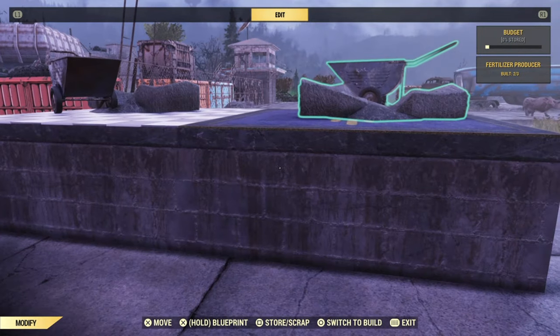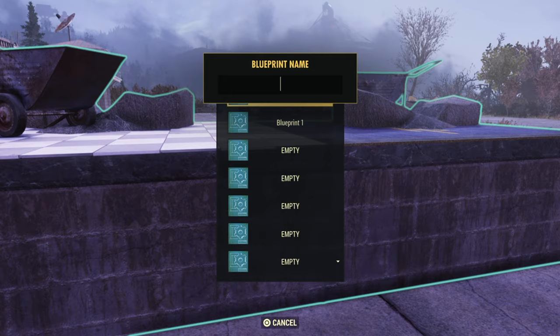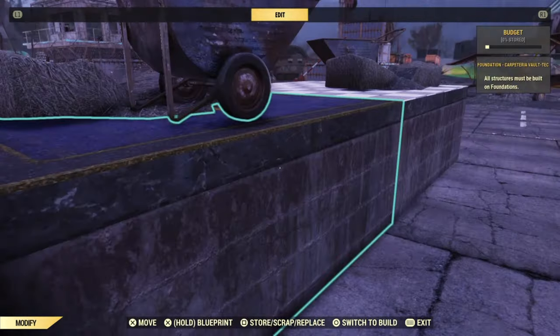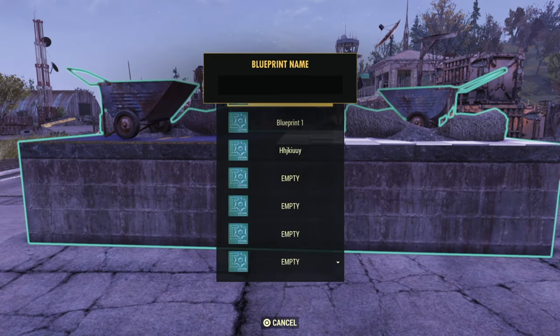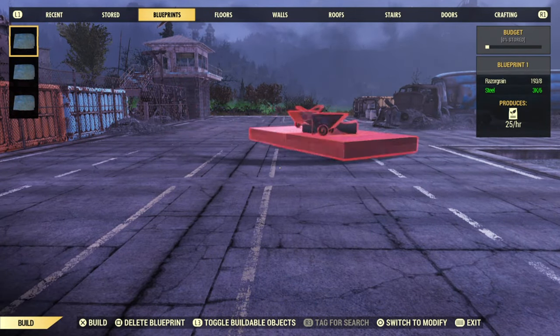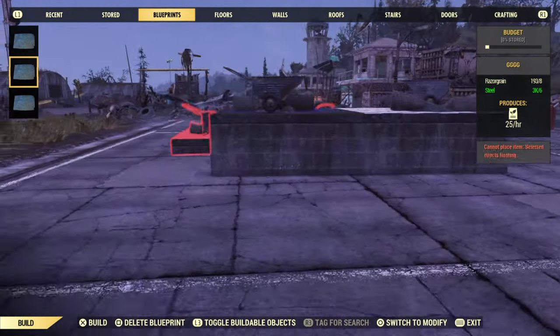Once you have it rotated just right, you want to make a blueprint of all of it. Unfortunately I only blueprinted half of it, so I have to go back and make a blueprint of it again. I'll select every single piece and then make a blueprint of it — name it whatever you want. This is an example right here: the one on the bottom cannot be placed, but the one on top for sure can be placed.